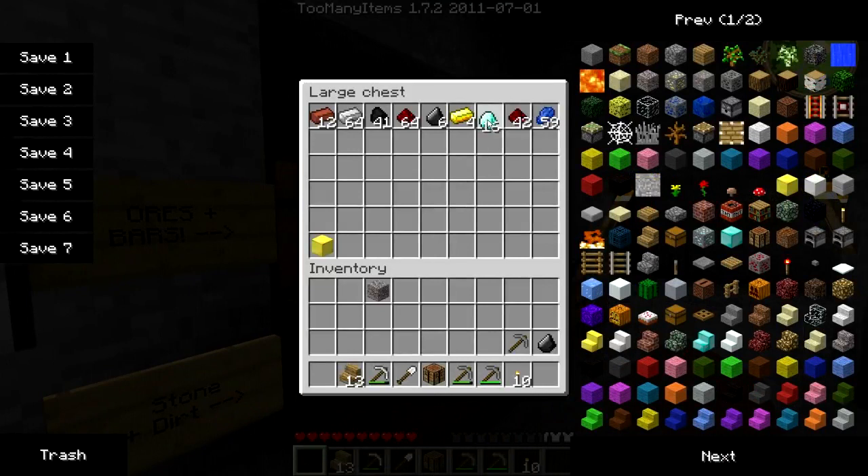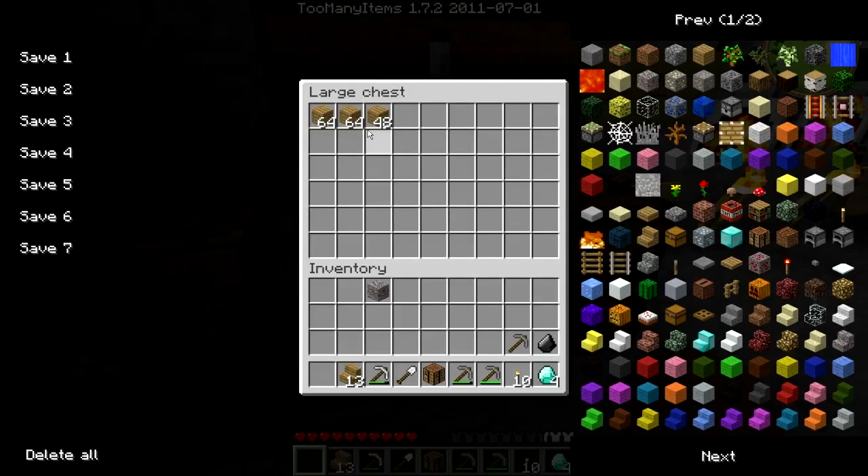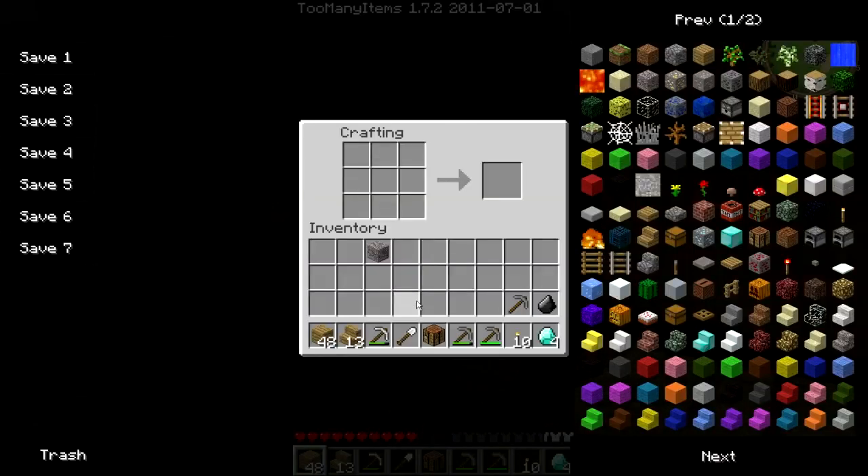That's what I'll need — just two. Let's get some sticks, take some wood. I need lots of wood anyway probably. Let's just put that there and then go boom, boom, boom, boom like that. We've got a diamond pickaxe and a diamond shovel.